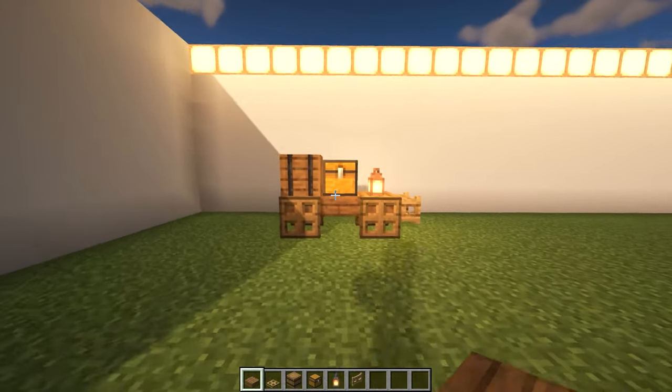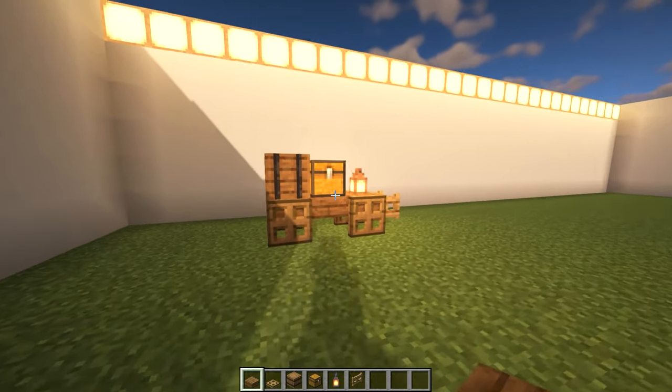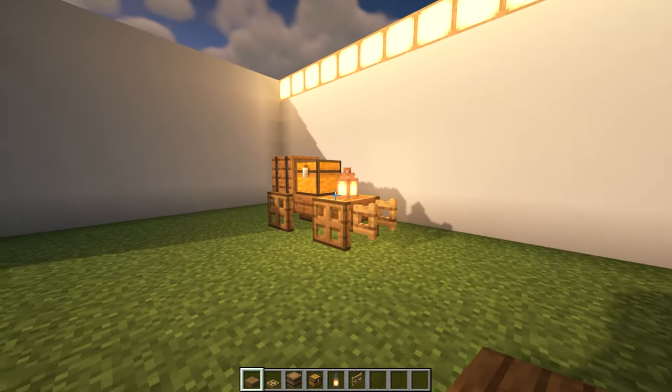Number nine: basic cart. This cool looking cart can be added in any sort of medieval town or village. Since it is only one by four blocks in size, it will be very easy to find a place for this.